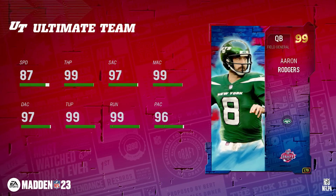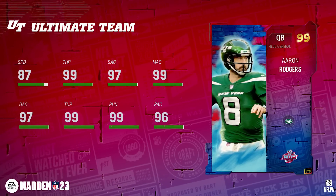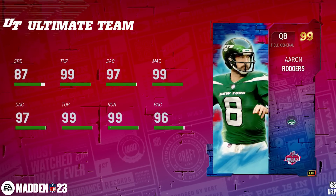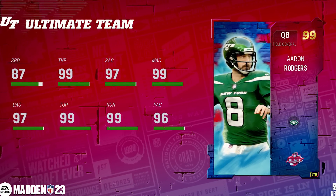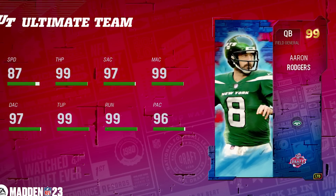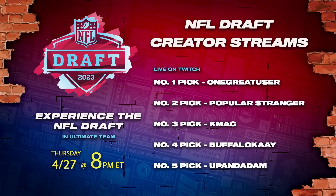By the time you guys are already seeing this video, this card should be in the game — 99 overall Aaron Rodgers LTD, Jets edition, should be wearing number eight, should go live in all packs. The NFL Draft rerolls go live Thursday morning, and then later on in the afternoon, this is the whole NFL Draft part two content.